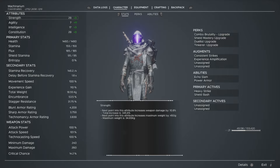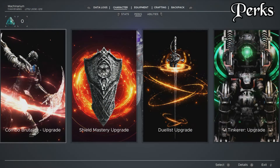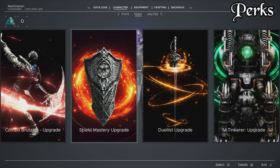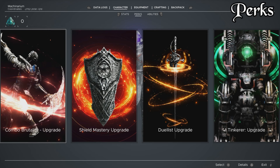To make this abundantly clear, we will start with the perks. Our four perks are Combo Brutality, Shield Mastery, Duelist, and Tinkerer. Those are also upgraded, meaning I kill eight bosses in the game, I get eight essences, and I have four totally upgraded perks.